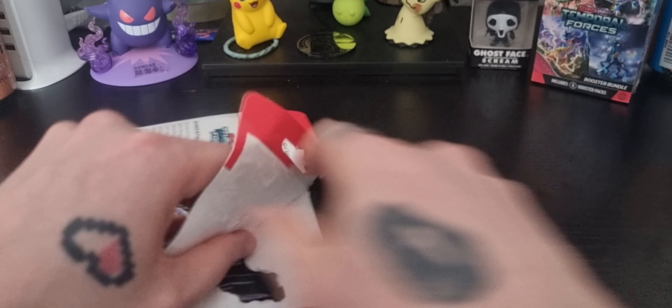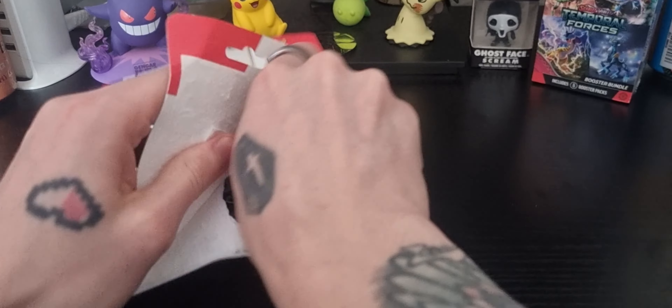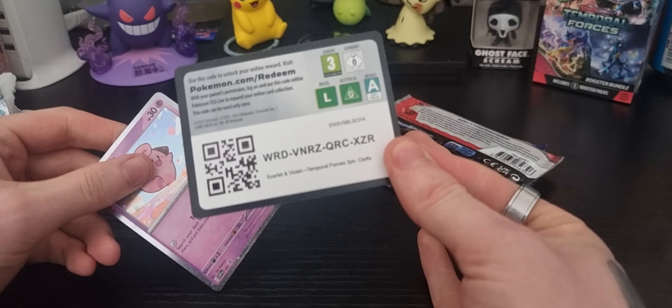How's it going everyone and welcome to another Pokémon unboxing. Today we're going to be doing the Temporal Forces triple blister with Cleffa as a promo. We're going to get straight into it — ladies and gentlemen, the triple blister Temporal Forces with the cute little Cleffa promo there.